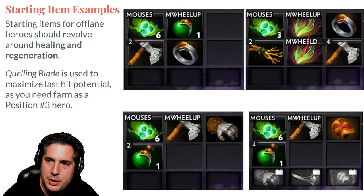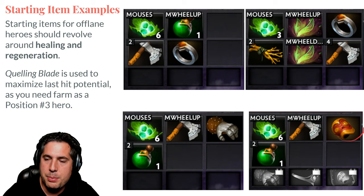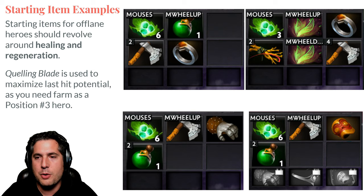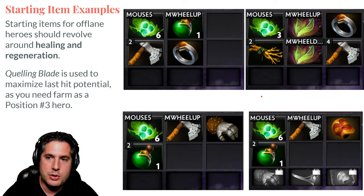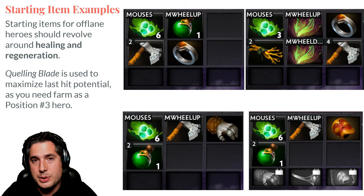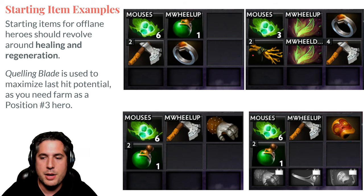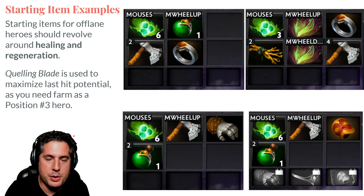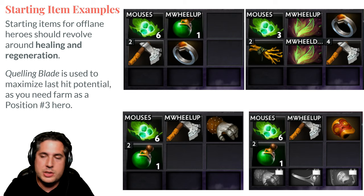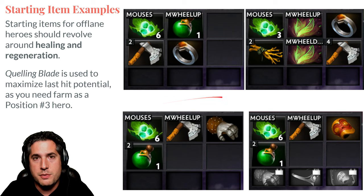You sacrifice a little burst healing but get added sustain. One tip: you have a Branch here for stats — you put the Branch on the ground to create a tree, then use your Tango on that tree you created with the Branch and you get bonus healing. These are examples of starting items. As you become more familiar with different heroes, you'll be able to determine which starting items are best for given situations. But if you're completely new and just starting, here are multiple starting jumping-off points for you.